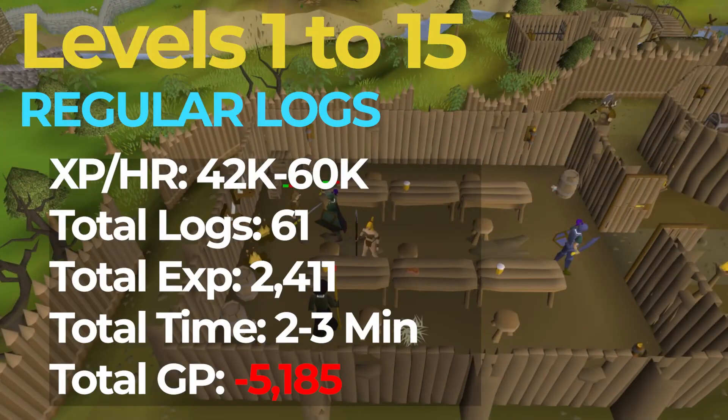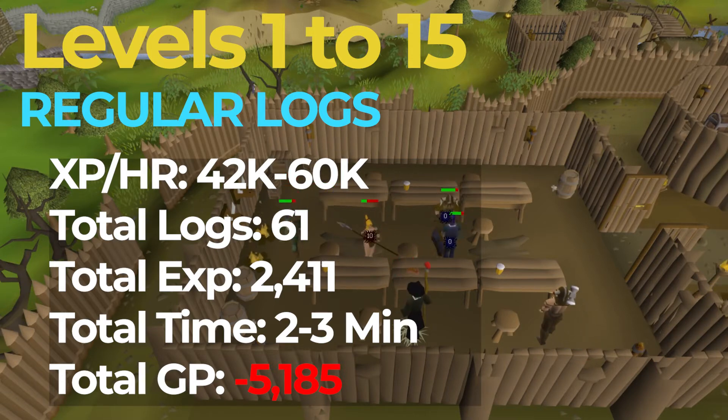For levels 1-15, you're going to want to burn regular logs. While burning regular logs, you should be getting between 42 and 60k XP an hour. Since you will need 61 logs, or roughly 2,500 experience, this process should take you around 2-3 minutes to complete. Assuming you are buying these logs from the GE at a regular price, these first 15 levels will cost you on average around 5,500 coins.